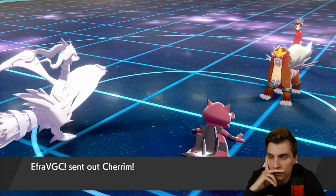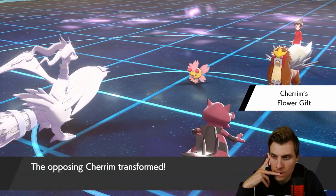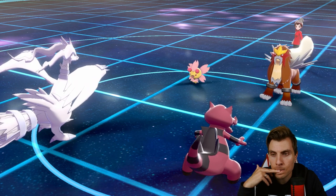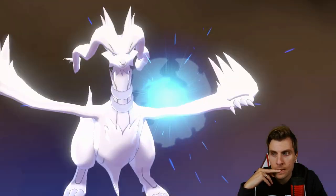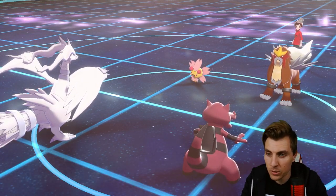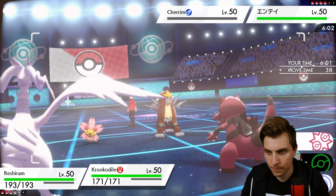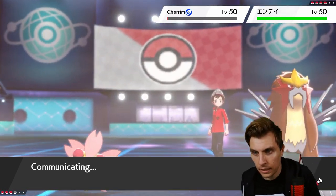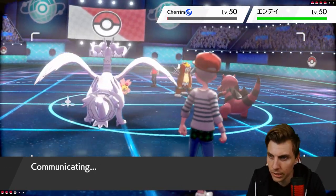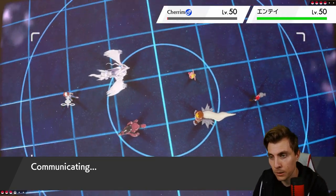Cherim is coming in and is going to get absolutely obliterated. It gives us a little more room — we could potentially sacrifice Amoonguss next turn to Sacred Fire from Entei and get the Blue Flare off, which takes Cherim down to its sash. This opens the door to Earth Power into Entei, because Entei is the big problem right now. The Entei has a Special Defense boost, which makes it a bit trickier.